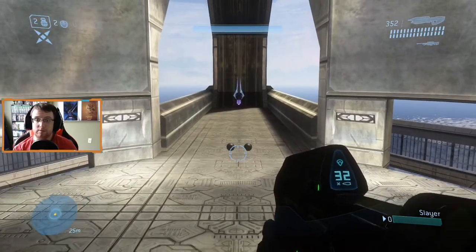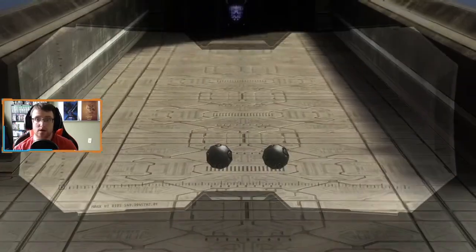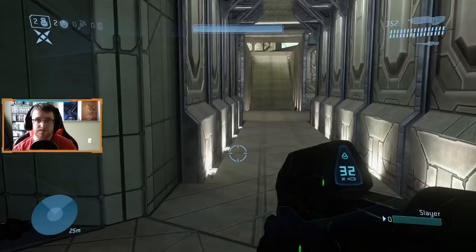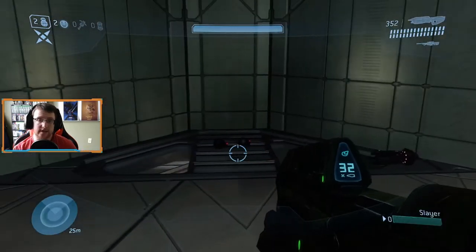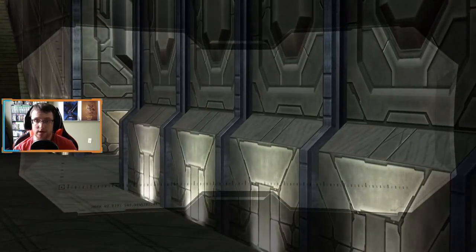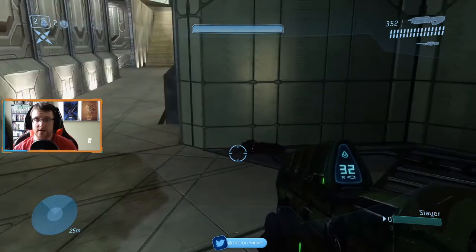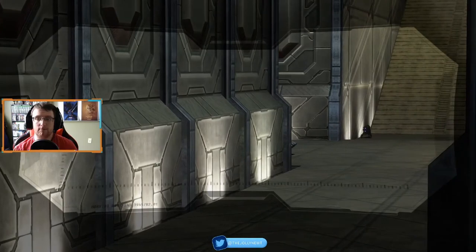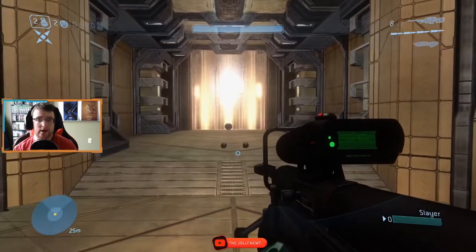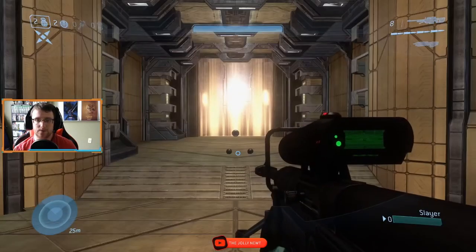For frag grenades there are a few places to restock. The first set is on the very top level right next to the sword — two frag grenades there. The next set is on the bottom level right next to a mauler — two frag grenades, with a spiker and the Spartan laser nearby for reference. The other set of frag grenades is in the opposite hallway, also with a mauler, and the missile pod and spiker for reference. One more spot for frag grenades is at the very bottom level of the map, right next to the golden elevator.